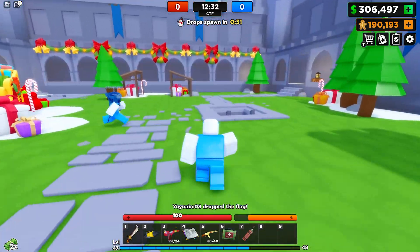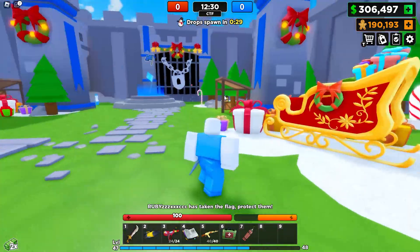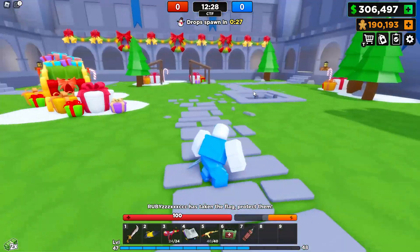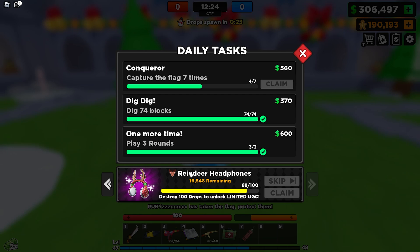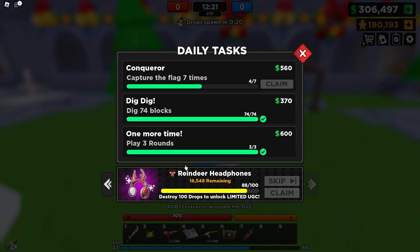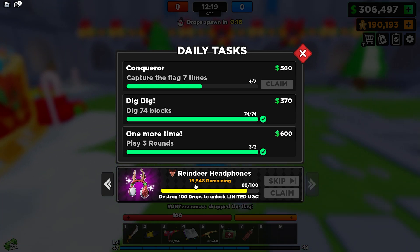Okay, what is up guys! Roblox Flag was just updated and they added a limited UGC item to the game. Look at this right here - the reindeer headphones! This is a free limited UGC item that you can get for free.